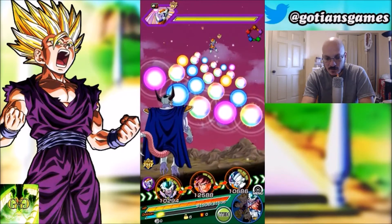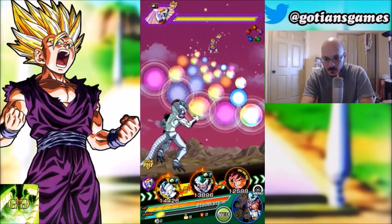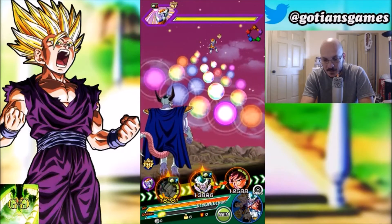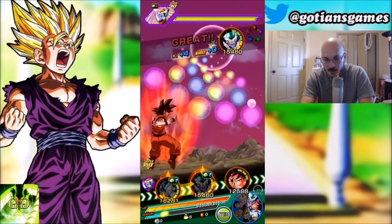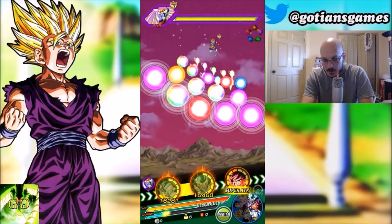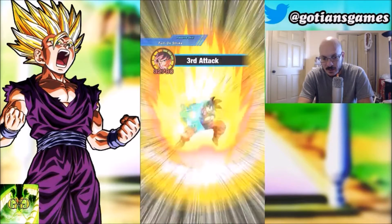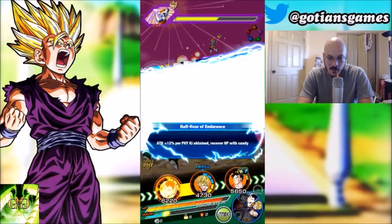We're starting the event. Frieza has more defense so I'll defend with Frieza. Frieza supers at a very low Ki cost. We're going to try to get through this first round without using items so we have them saved for the harder super strike phase.